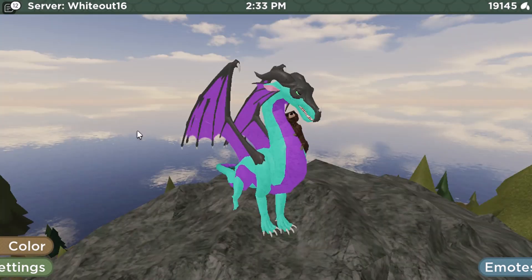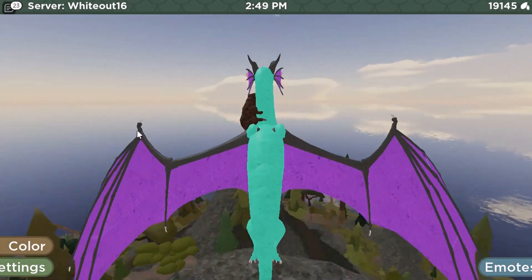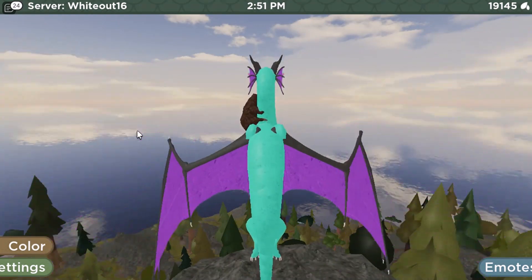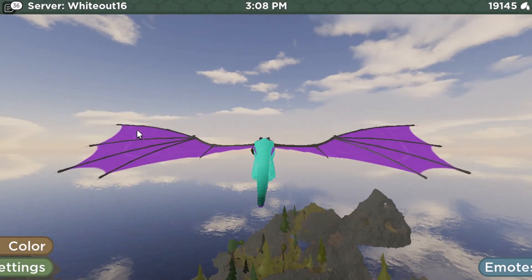Another thing I'm going to talk about is re-coded swimming and flying — they made the transition between them smooth. For example, I'm going to get up and fly right now. Watch this. Whoa, would you look at that! There's a new animation when I lift off. You notice the legs kind of moved a little bit. Notice how the flying is more re-coded now, too.